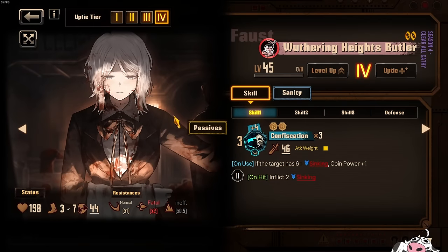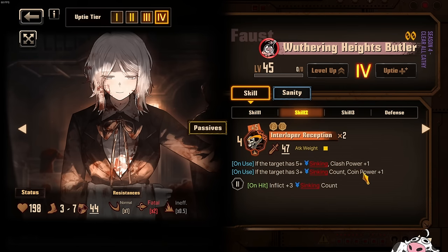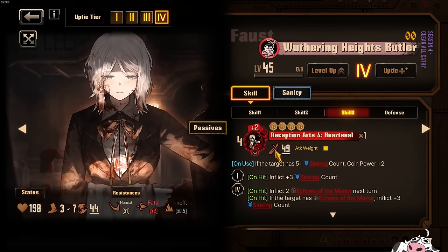Next character — let's talk about Faust. I think she's really good. This is a top tier 2-star. If you slap her in the sinking team, she has some very good clashing. Skill 1 is 11 by default, condition gives Coin Power plus 1, so 13. Skill 2 with Coin Power plus Clash Power gives 17. Skill 3 is very mediocre beforehand — just 12 — but with the condition you get Coin Power plus 2 onto a 4-coin skill, giving you 20 on skill 3. Very, very solid for a 2-star ID.